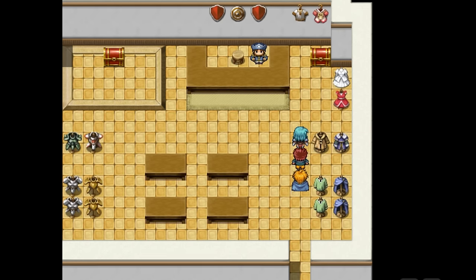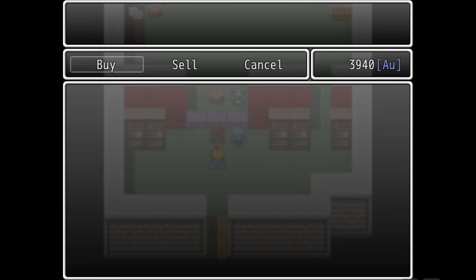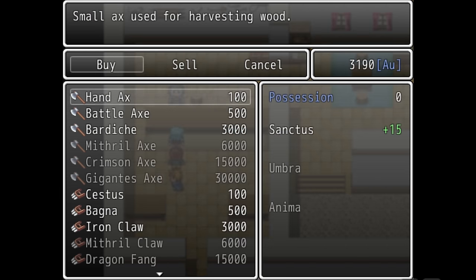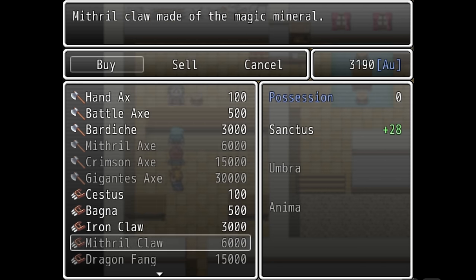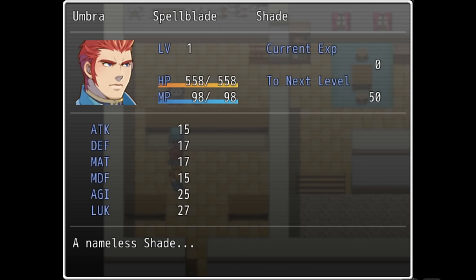Heading into the inn, you've got beds to rest in which recover your HP and MP, and four shops: an armour shop, a weapon shop, an item shop, and a magic shop. The first three are pretty standard fare, but more on that last one later — we'll discover it's actually the most overpowered shop in the game. The three protagonists each have a unique preset class which dictates what weapons and armour they can use and what abilities they will learn. Sanctus is a paladin with the best defence and HP, able to use shields and learn holy magic including healing spells. Umbra is a spellsword — the melee fighter of the group, the fastest, doing the most physical damage, but with less health and defence than Sanctus. He's able to learn magic that enhances his attacks with elemental damage, but not much else.